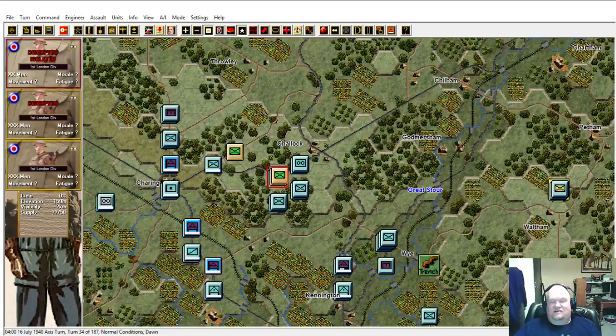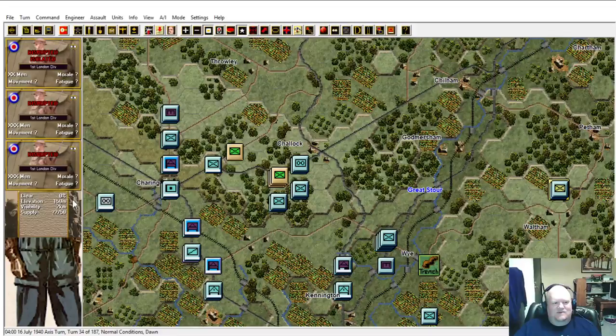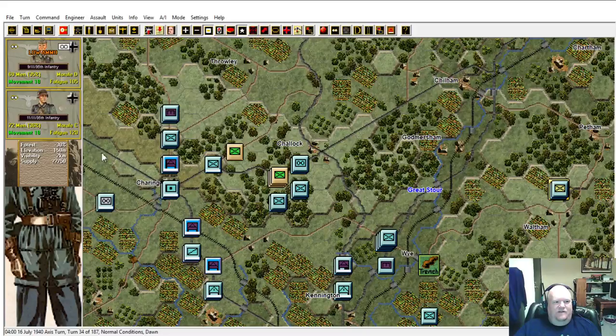We continue shooting at them, and again we always want to disrupt the enemy. If there's a fresh unit and a disrupted unit, my choice is I'm always going to shoot at the fresh unit to disrupt them. If I disrupt them, their combat capabilities drop to 25% normal. So those two companies started off as fresh units but just through the sheer weight of fire I threw at them, I managed to disrupt them, which is good - that reduces their combat capability to 25% normal.